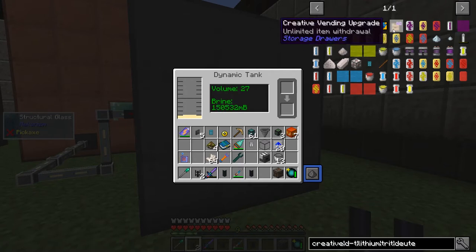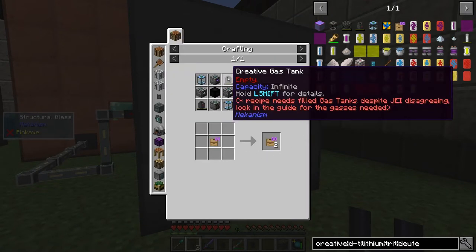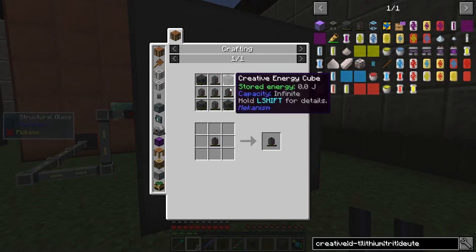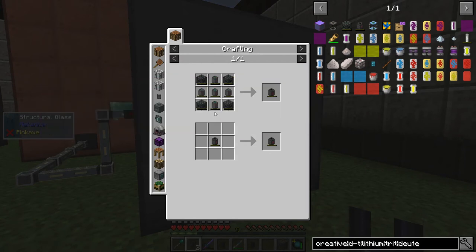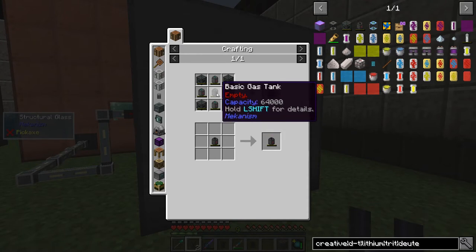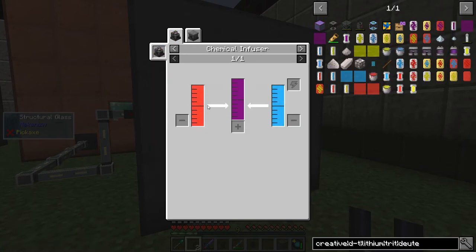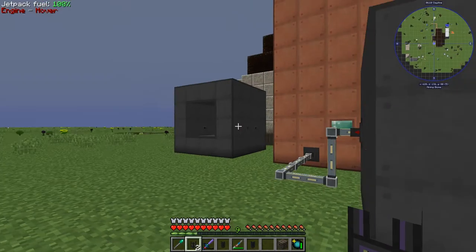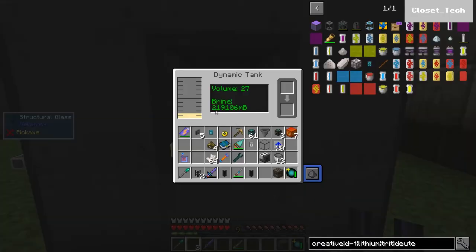Today I want to focus on the creative vending upgrade and the other bits and pieces that we need. A few episodes ago we focused on the different gases we need for our creative gas tank. The middle one that we missed out — it says empty — actually needs something called DT fuel. DT fuel is not too bad to make because it's made of deuterium and tritium. I'm looking at the tritium side at the moment, and I've started draining out these different tanks. This one was water and this one is brine.